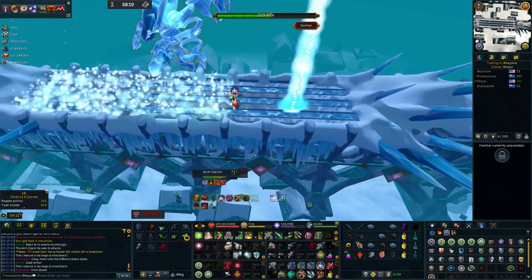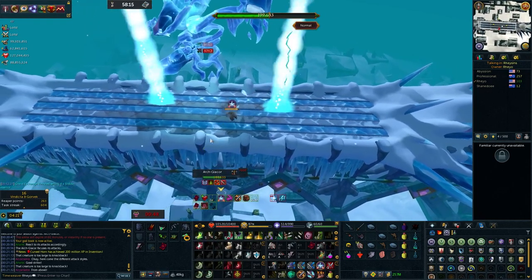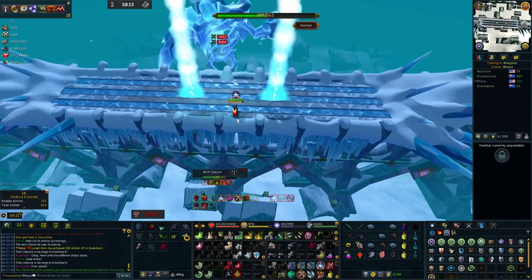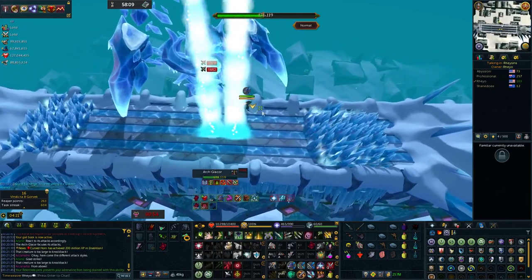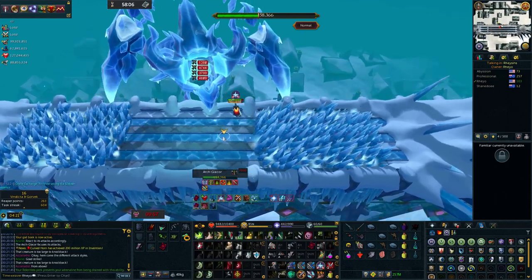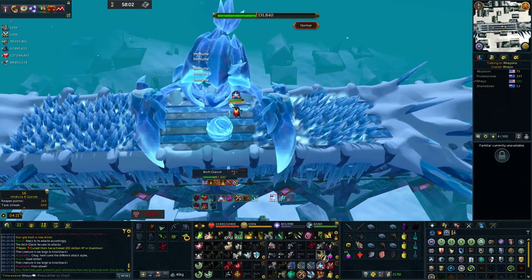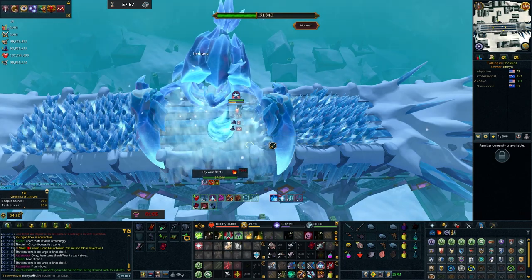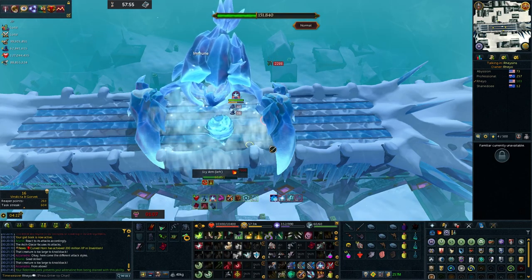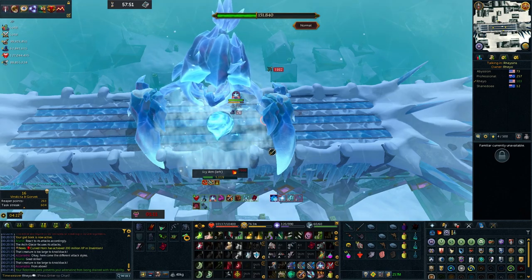The good thing about RuneScape is that the tick system is consistent and the timing of a boss's auto attacks are predictable. So once you have the timing of an attack, you just need to recognize which prayer to switch to. There are exceptions, specifically when a boss can attack with all three styles. The melee auto attack typically appears sooner since there's no gap between you and your target. This is the case with Masuta from Elite Dungeons 1 as well as Raksha, but their ranged and mage auto attacks have more of a delay due to the distance the projectile has to travel.